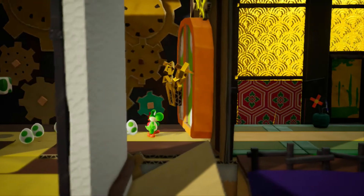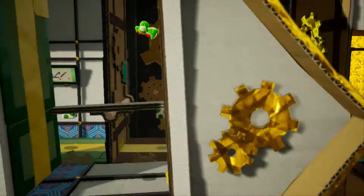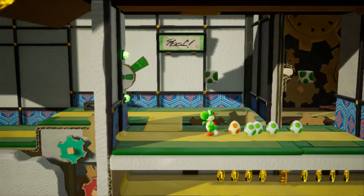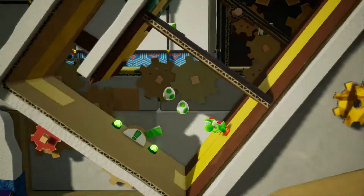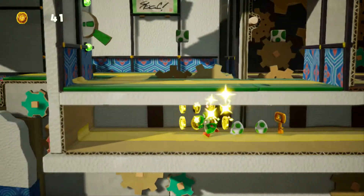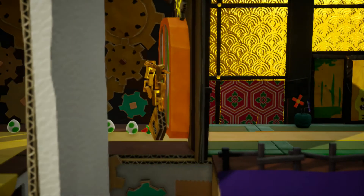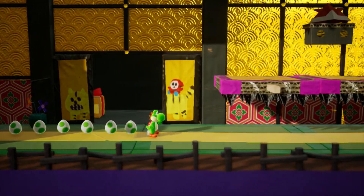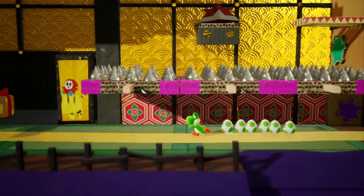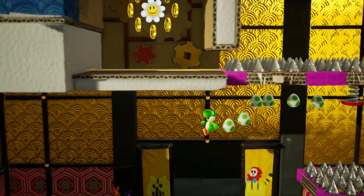Did not expect that. And we need a key - okay. The key is under there. I'm assuming we do something like this. That's what we do - awesome, we've got the key, which means we can now get ourselves out of here. We're going to get some more eggs. There's definitely going to be something up there. That was close.